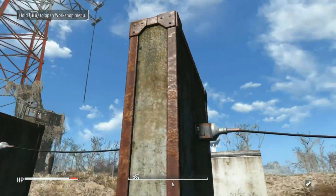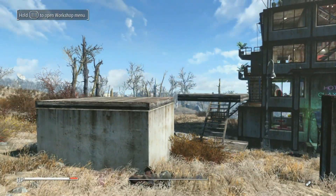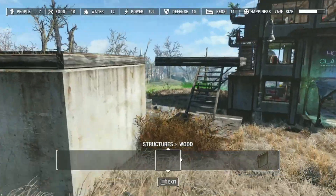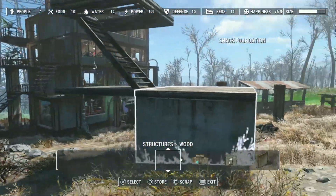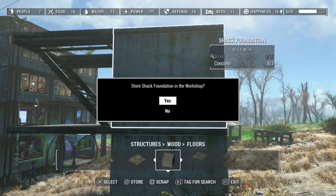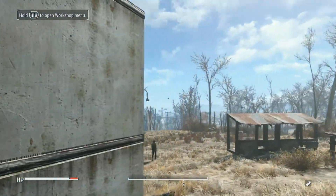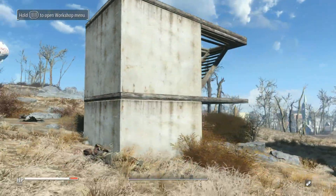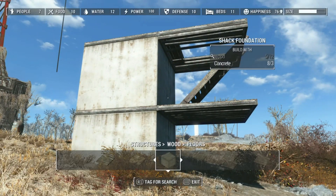The next trick I'm going to show you is how to stack foundations on top of each other. It could be the concrete one or the wooden one, but in front of me now I have the concrete foundation. What you need is a shack stairwell, and you place it just at the top. Then you get another shack foundation and you can easily connect it to the top of the stairs — it automatically becomes kind of a tower. You use this if you want to rebuild castle walls.